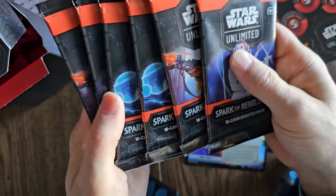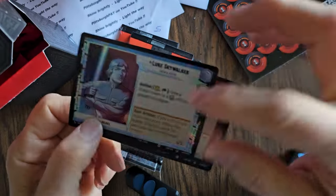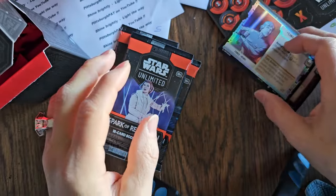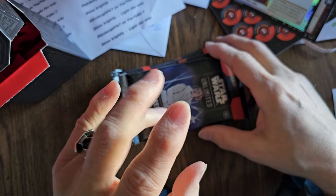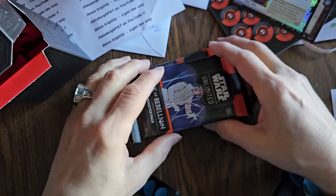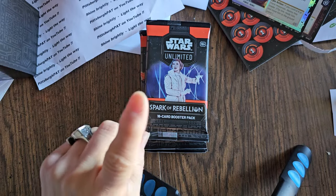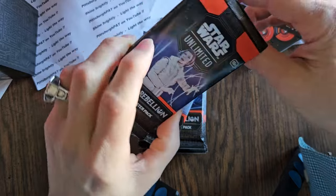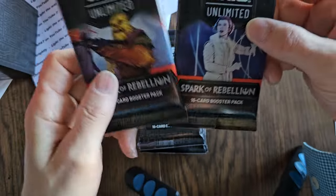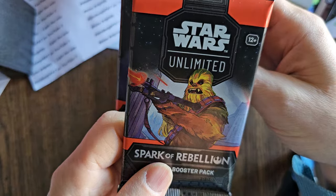You get six packs in one of these pre-release boxes. In each pack you're going to have a leader card, a base card, at least one rare or legendary card, and I think there's one foil card in each pack as well. Let's see if I'm right about that. They all have different characters on the front too.